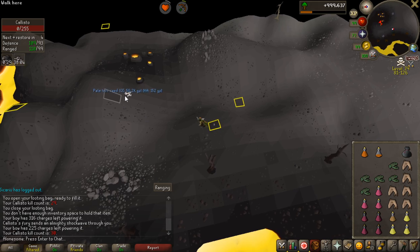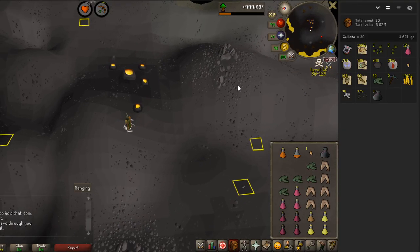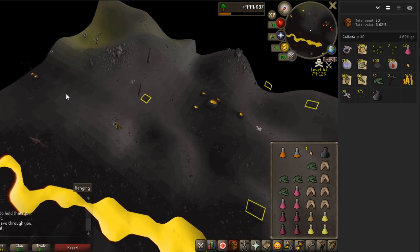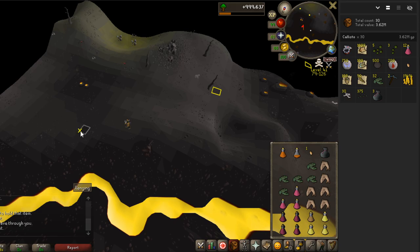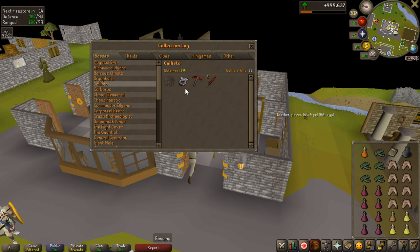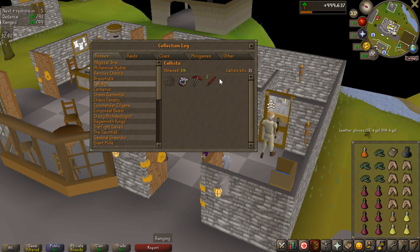Kill count 30 gave some Palm Tree Seeds. Let me show the total loot from 30 kills — 3.6 mil, with the Tyrannical Ring being the standout. You can also see how many times I died during the grind from the number of looting bags. Since I already have the Dragon Pickaxe and Dragon 2H Sword from Chaos Elemental, the only Callisto collection log item left is the pet, which is roughly 1 in 2,000.